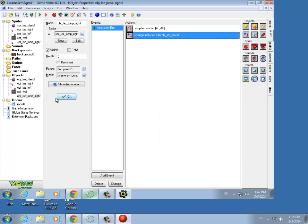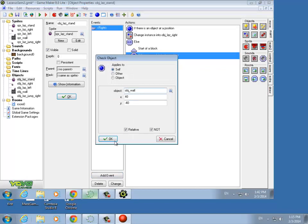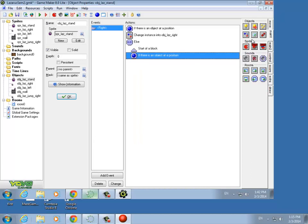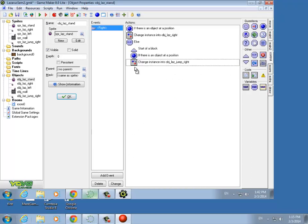So we want to jump right one square and up one square — that's what the negative 40 is — say relative, then change the Lazarus that jumps up to the right back to a standing Lazarus. Now we can go back to our code and fill in the else branch: if there's not a wall up and to the right, that's when we change the sprite to object Laz Jump Right. Don't forget to put your close block. These two are probably unnecessary, but they make it look more understandable, so I tend to put them in.